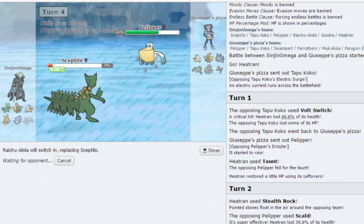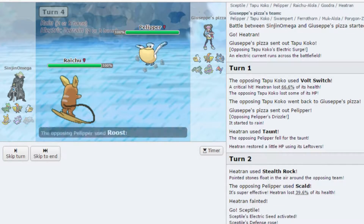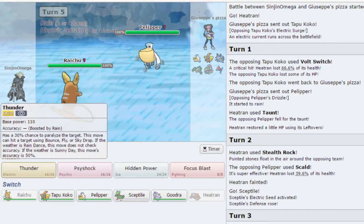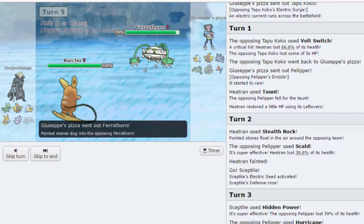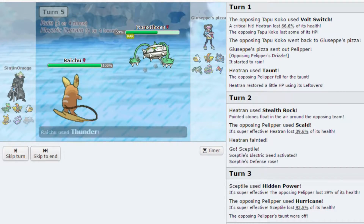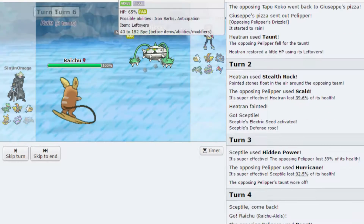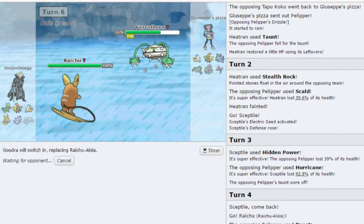I'm going to save that and go into my Raichu here since he does have the terrain up for me, and I can just fire off a Specs Thunder and hit just about anything he brings in. That's still a lot of damage and we get the paralysis. Let's go into Goodra.